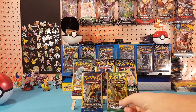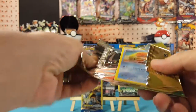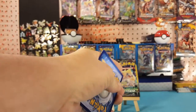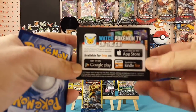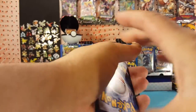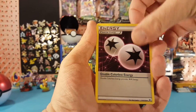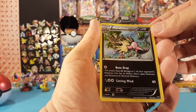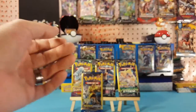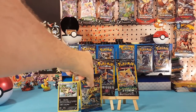Let's start with Fates Collide. Three-card packs do not come with a code card — they come with the advertisement card. So we have a DCE, Pinnacle, and Mandibuzz, which is a regular rare. You're not guaranteed a rare in these packs, so we start off pulling a rare.